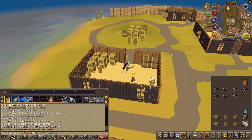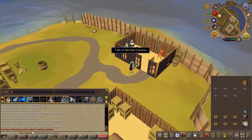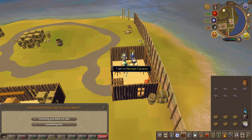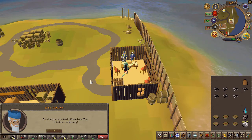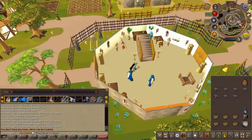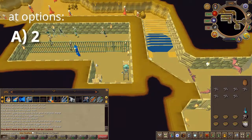With that out of the way, head east and speak to the old man and Herman once again. Next, head to the wizard's guild in Yanille. Head down into the basement and speak to the wizard there, then choose the second chat option.